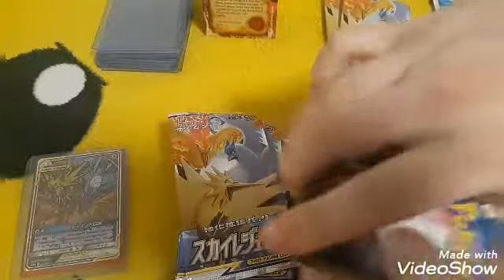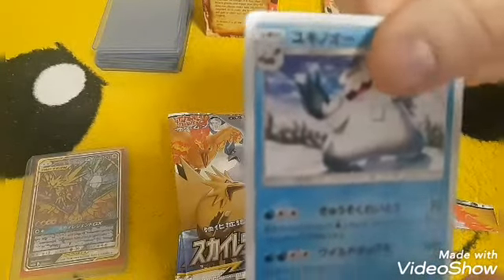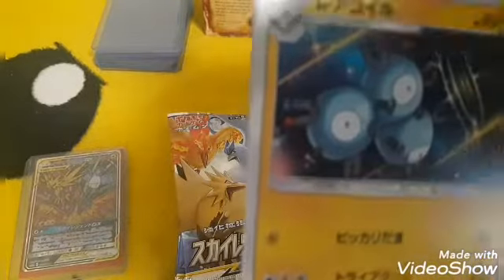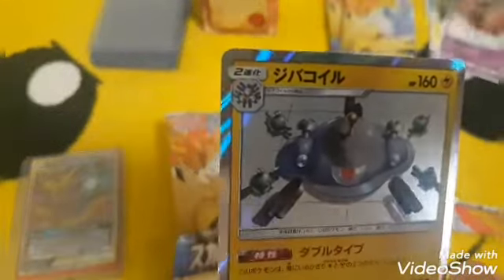I saw a good card in this pack — two alright. What is that — Abomasnow? Don't know that one. Magneton and a Magnezone — just leave that up for me.